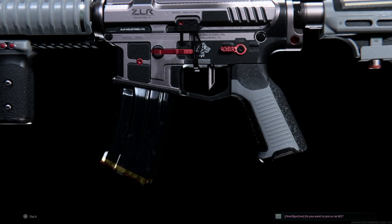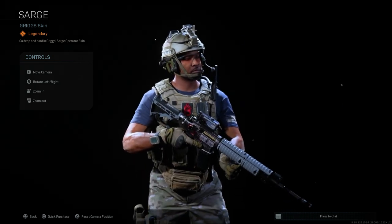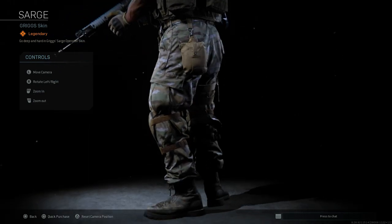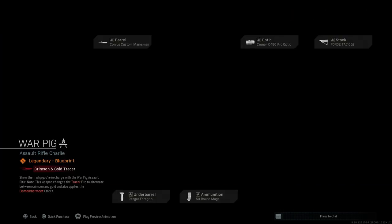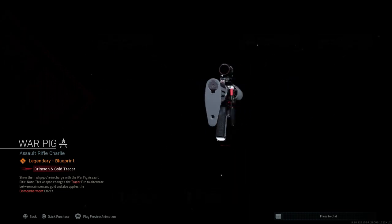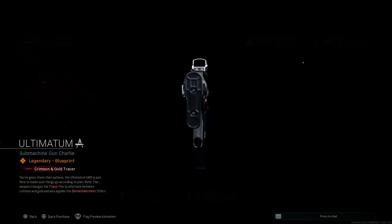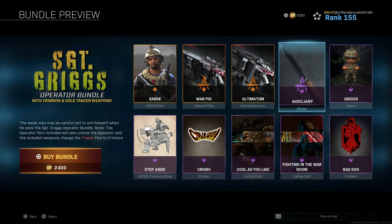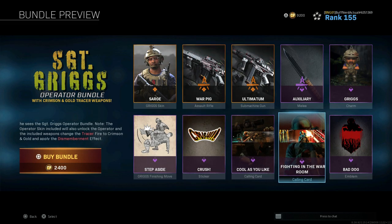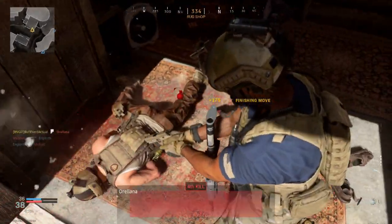We're mainly going to be looking at the Operator, the Warpig Assault Rifle Blueprint, and the Ultimatum Blueprint. With this bundle at 2400 COD points, available at the tail end of Season 6, we get the Operator Griggs — finally introduced in Season 6. We also get the Warpig Blueprint for the M4, the Ultimatum for the MP5, the auxiliary melee, the Griggs charm, the Step Aside finishing move, the Crush sticker, the Warpig Room calling card, and the Bad Dog emblem.